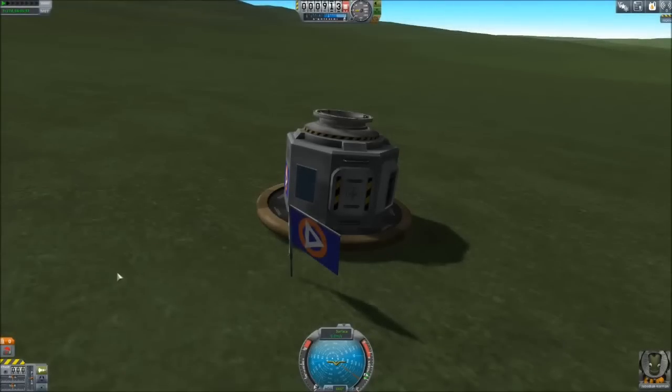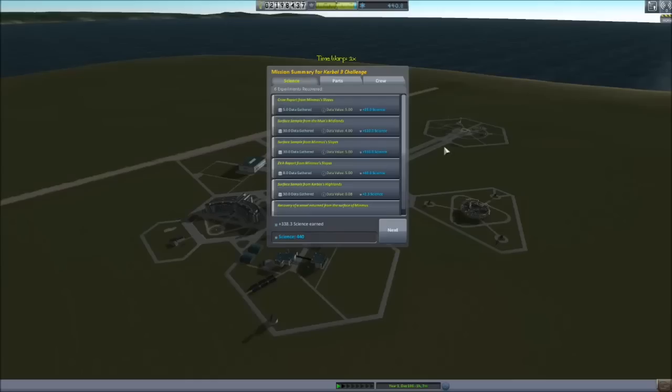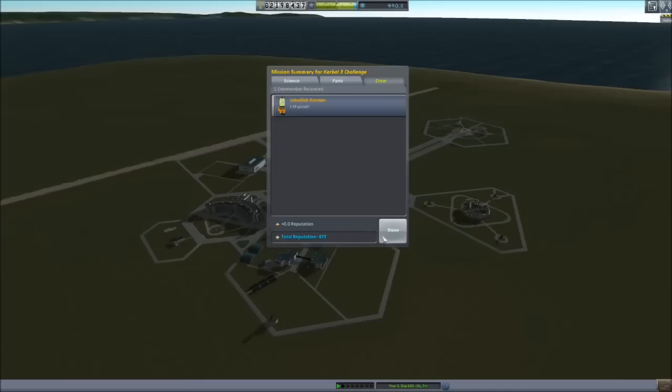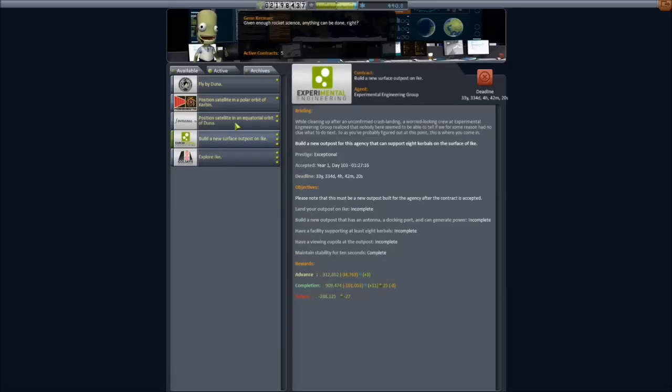Let's go ahead and recover the vessel because I would seriously hate to have a 27-day spaceflight nixed by lack of recording. We actually got 440 science, which is a little bit of surprise. We're at over 2 million funds and Jebediah gained three experience but no levels. Total reputation is now a lot higher — I think we're in the light green zone. We have new missions: build a surface outpost on Minmus, perform orbital surveys, rescue someone from the surface of the moon. But the most important missions coming up are the Ike missions, the Duna missions.